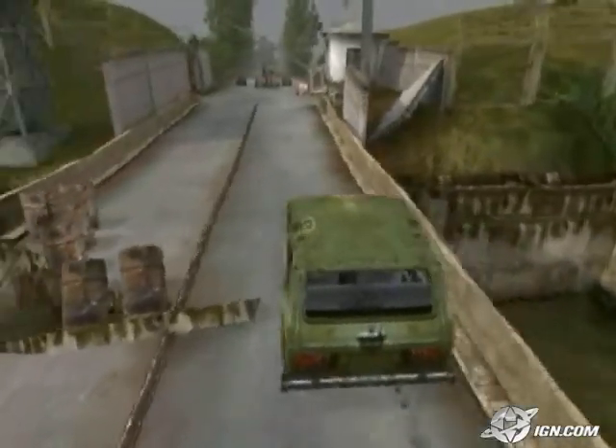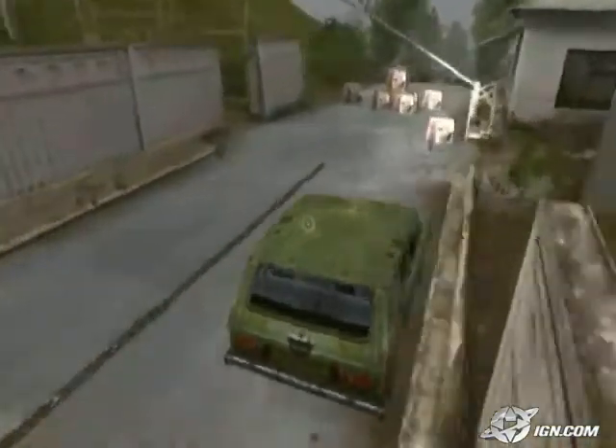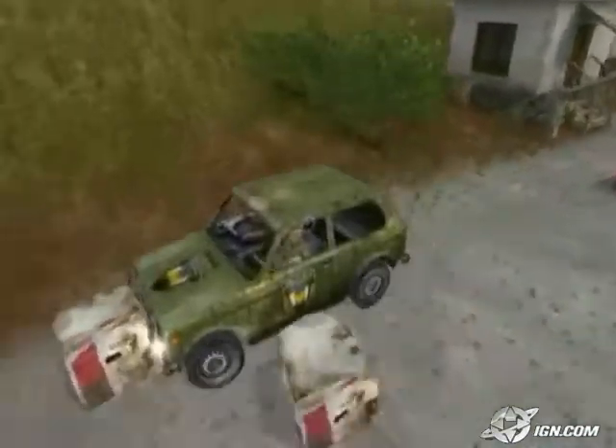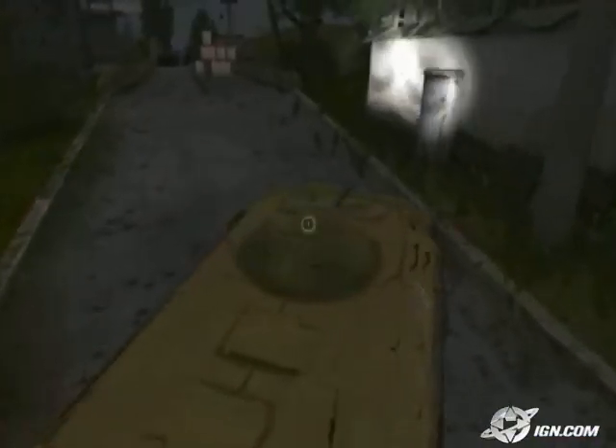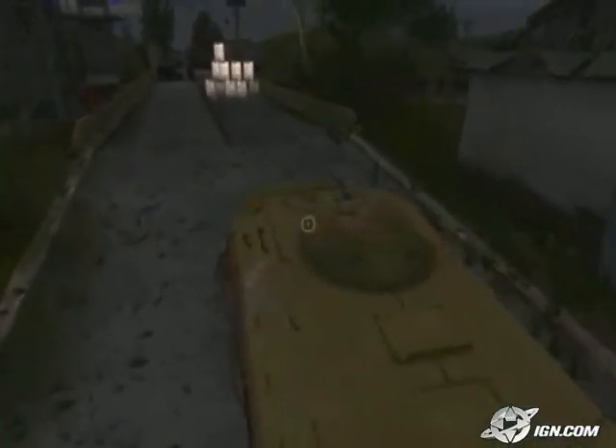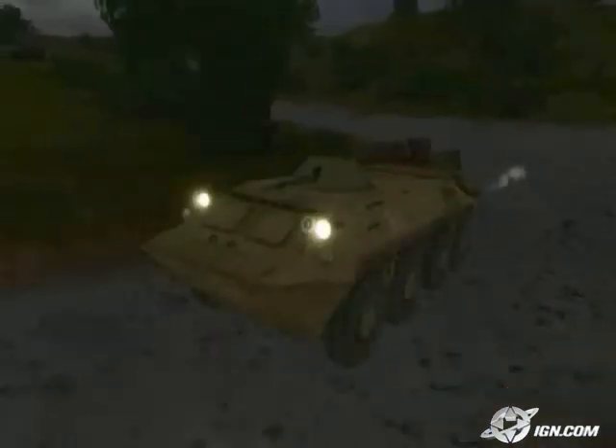Now we look at the vehicles. There are six vehicles in Stalker: four cars such as this one, a truck, and also an armoured personnel carrier. These can be used in combat to run over opponents, and in the truck and cars you can also fire whilst driving, but you're limited to a handgun.